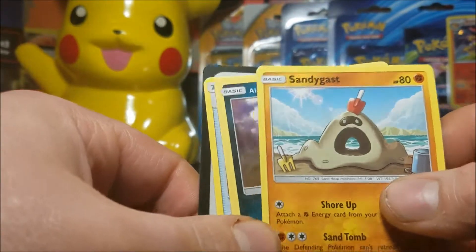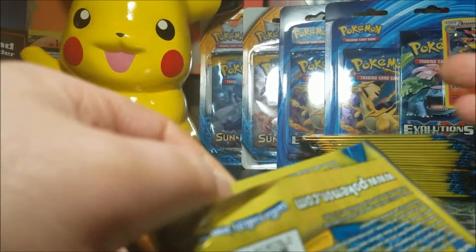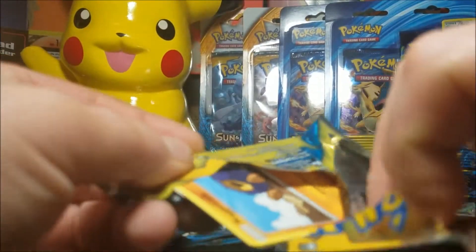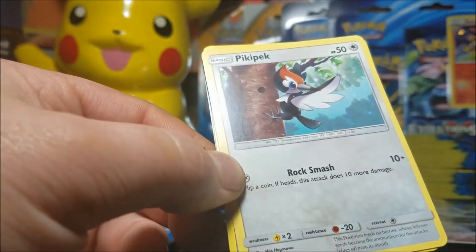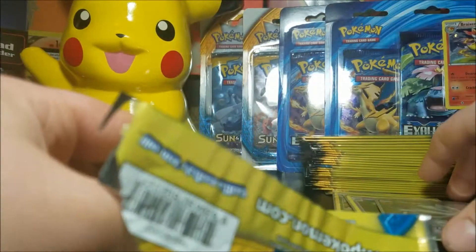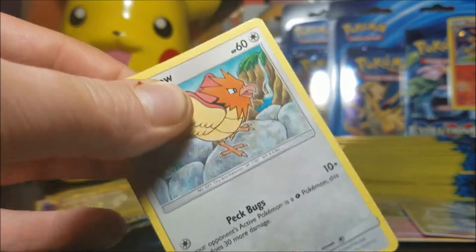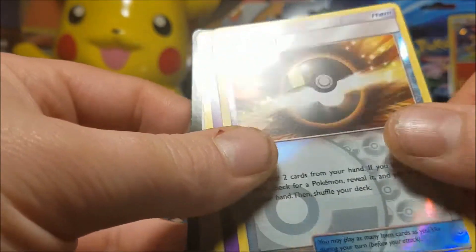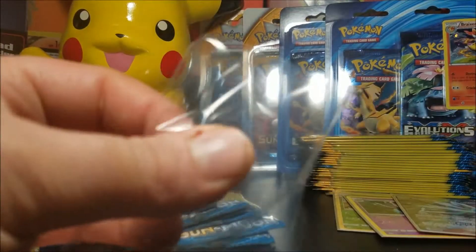See if we can get some more like that. Maybe we pull something like in my last pulls and get another ultra ball. We have Sandygast, Alolan Rattata, and a Potion. If you ever saw my last couple of videos, I opened two Sun and Moon blister packs and each one had some amazing pulls. After that I opened three regular Sun and Moon booster packs and each one had something in them. Speak of the devil — ultra ball reverse hollow. A lot of people hate those, but hey.